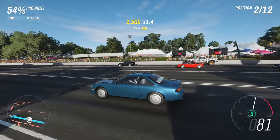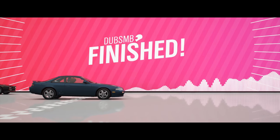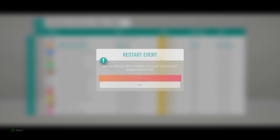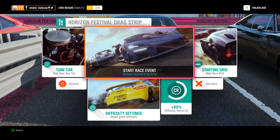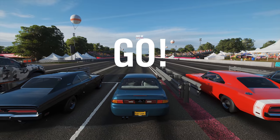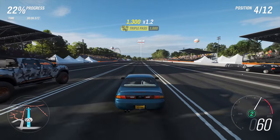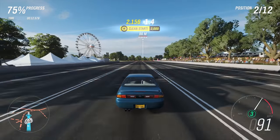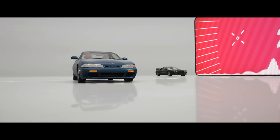I like the S14 though — both the Zenki and the Kouki, I like both of them. Let's see what sort of time it does stock: tons of wheel spin, actually tons of it. 14.659 — so that's even slower than the R32 was. And we have less money to upgrade this. I'll try short-shifting or at least controlling the throttle — that brings it to 14.5 instead of 14.6, but barely.